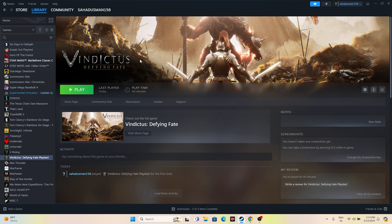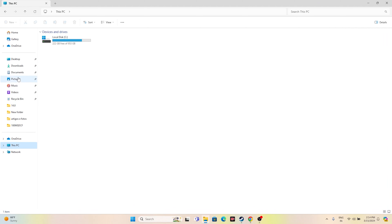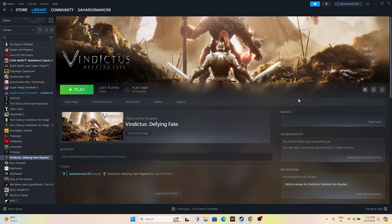The next step is to delete the saved game files. Go to File Explorer > This PC > Documents. If you find the folder for Vindictus, delete it. Keep in mind that doing this will cause you to lose all your game saves. Once done, close everything and try launching the game.